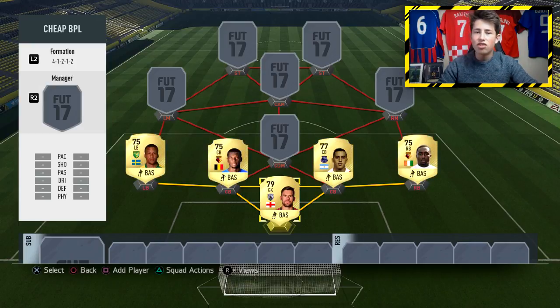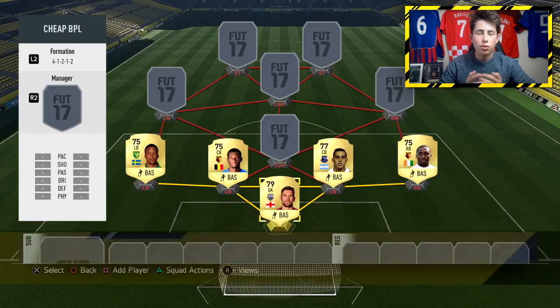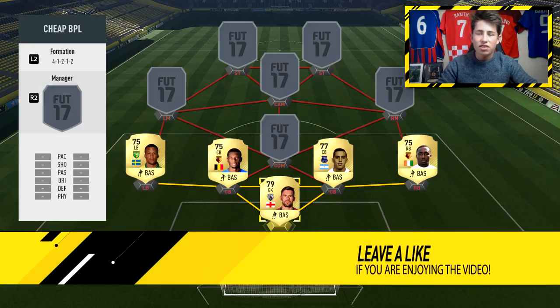Moving into the defence, we have Olsen in the left-back position — a very pacey player and a good player on FIFA 16, so he should be a good player on FIFA 17 as well. There are a couple of other players you could use, for example Neil Taylor or maybe someone like Ben Davies.